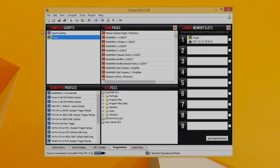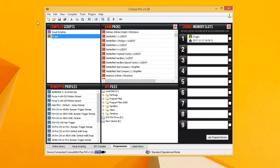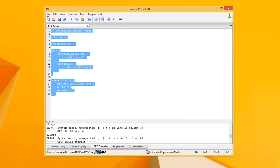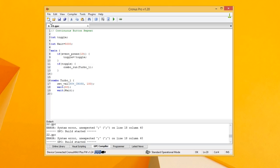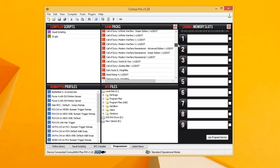Starting off, you guys are going to need to plug your Chronos Max into your PC and actually configure a script. I will leave a link down below for the script — this is going to allow you guys to have the script automatically press A or X on your controller every 12 seconds. As you can see on screen right now, this is the script. Save it, then go over to the programmer version and drag and drop it into slot number one or number two.